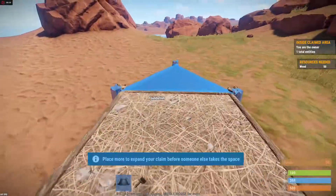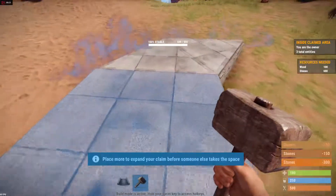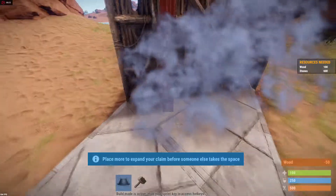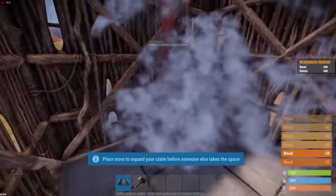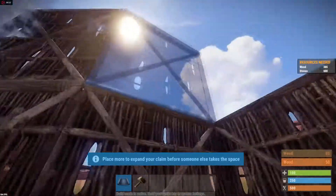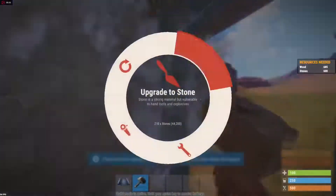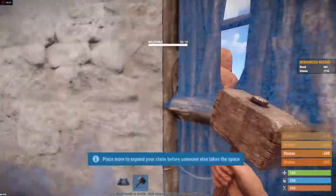You want to start in a relatively flat area. It's actually really easy — it's a square foundation with two triangle foundations right next to it. Upgrade them and you want to place walls all around the whole thing, then you want to place a doorway right in that spot. Place another story of walls all around.